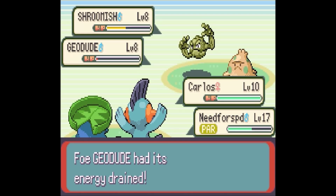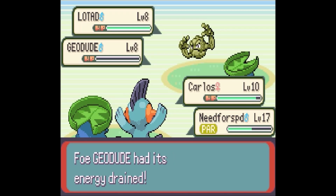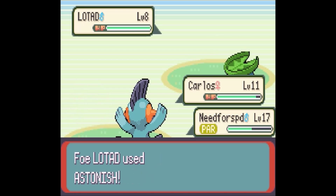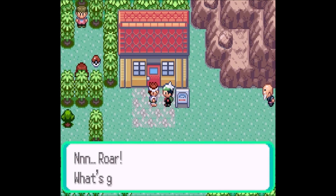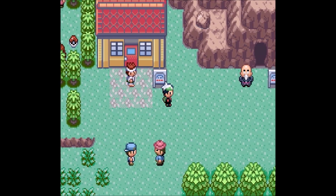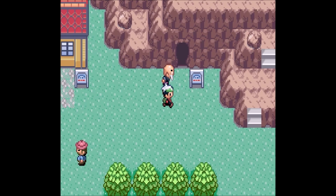Now we've got this double battle with a youngster. We're going to send out Shroomish and Geodude to start. I'll have Carlos use Absorb on the Geodude and attack the Shroomish. Oh, well — critical hit. Lotad's stats are weak in the beginning, but they do quickly grow, so he can become a very useful member of any team if you know how to use him. In his final evolution, he becomes quite a powerhouse. Our current stats for Carlos at level 11 are looking good so far — not bad at all.